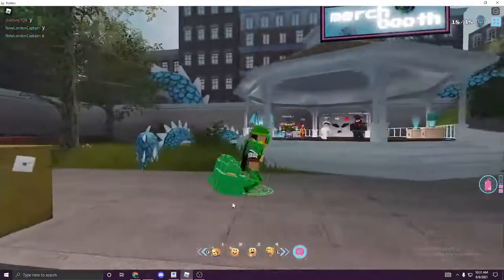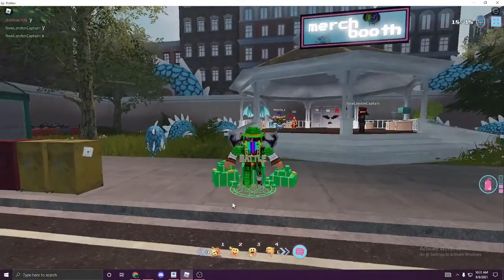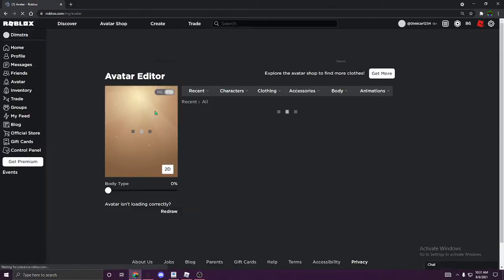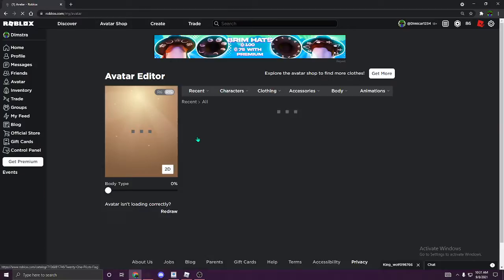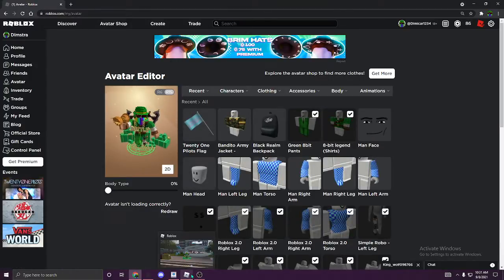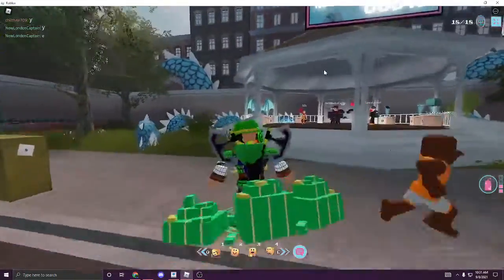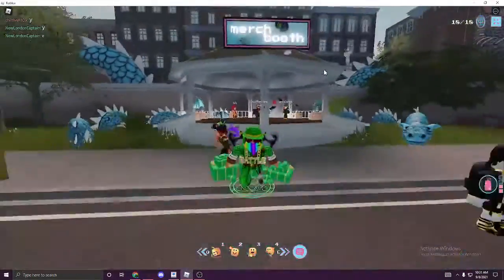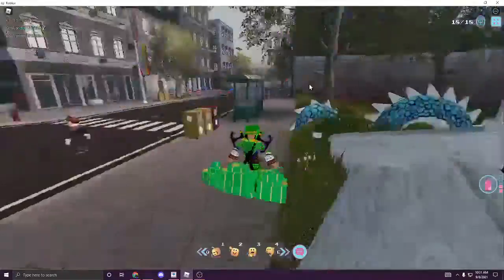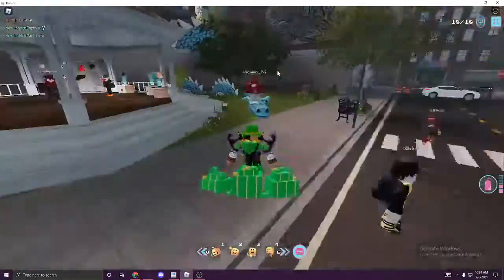Hello everyone, welcome back to the video. Today we are playing a brand new game called Twice Ones Poet Concert, it's another concert from Roblox and today I'm going to show you guys how you can get this flag, the 21-point flag. As you guys can see I collected all the points, so I know where they are. I can show you guys right now. First, let's start from the spawn and then let's go to the rest of the city.